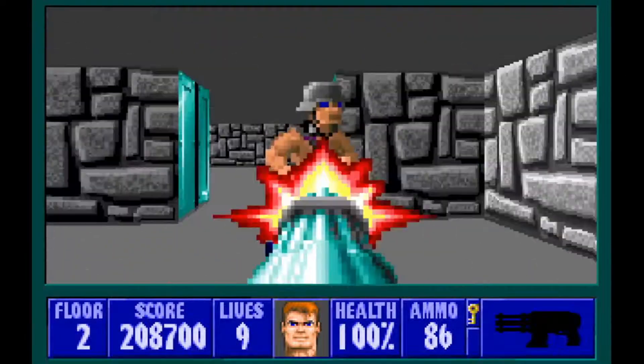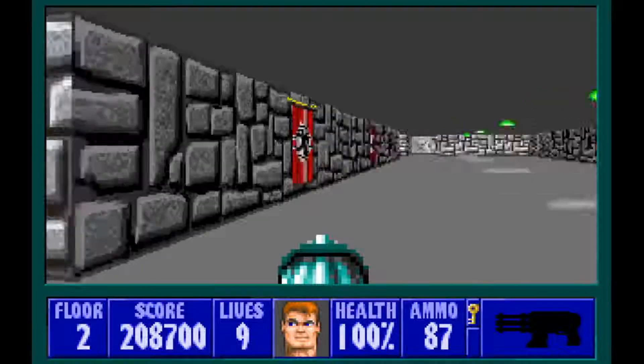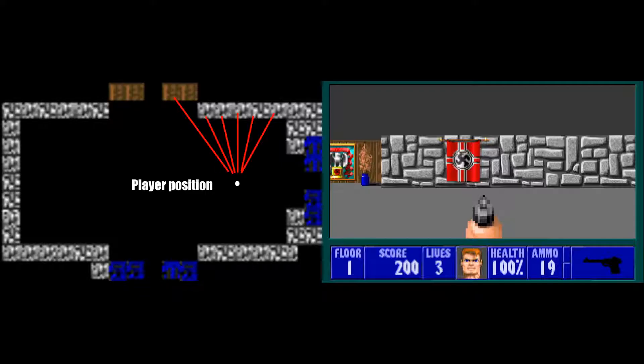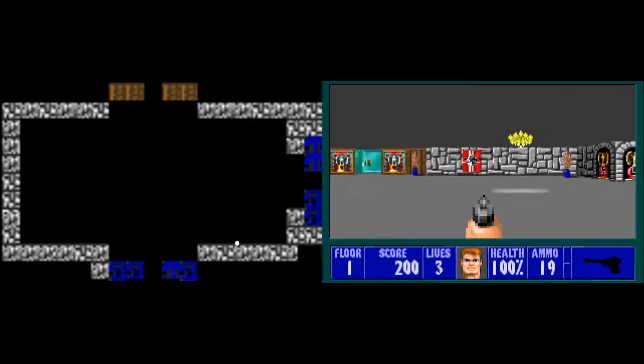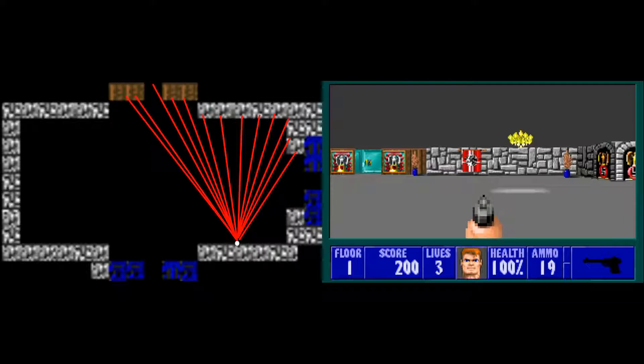No, not ray tracing — that's something completely different. Raycasting is basically a technique that converts a flat 2D image, like a map, into a 3D perspective. It's not actually true 3D, it's just made to look like it's 3D, and is sometimes referred to as 2.5D. It works by casting out invisible rays from the player's position until they hit a wall, then calculating how tall that wall should be rendered based on the length of the ray. So the closer the player is, the taller the wall is. Being one of the earliest implementations of the technique, the raycasting engine in Wolfenstein 3D is understandably pretty simple, as there are no variations in wall height, and everything is using nice squares and right angles.